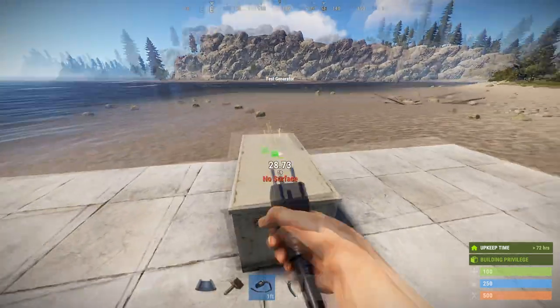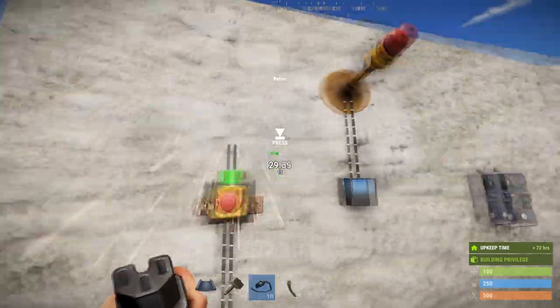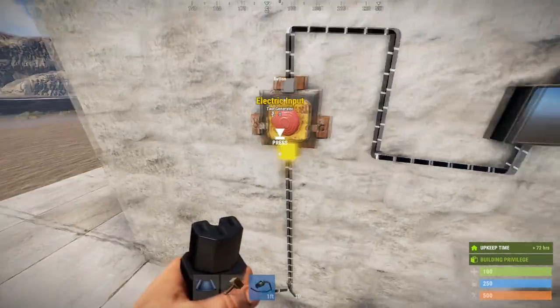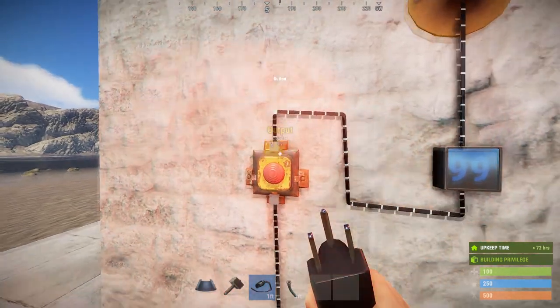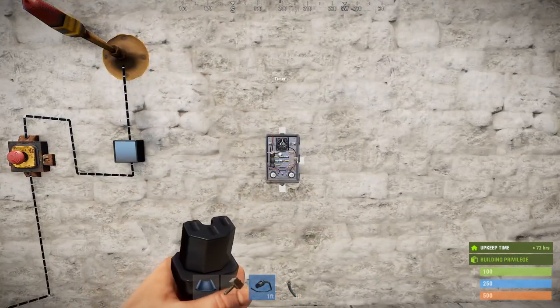It consumes one Rust watt for itself, like most electrical components. As demonstrated here, when activated you'll see there is 100 units coming in and it will pass through the remainder of 99. It stays activated for five seconds, so it is the functional equivalent of a five second timer.